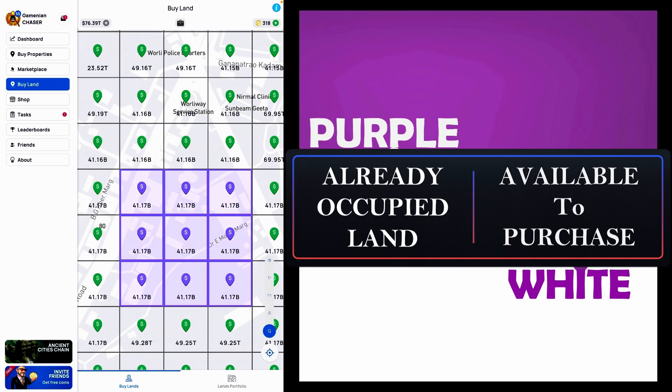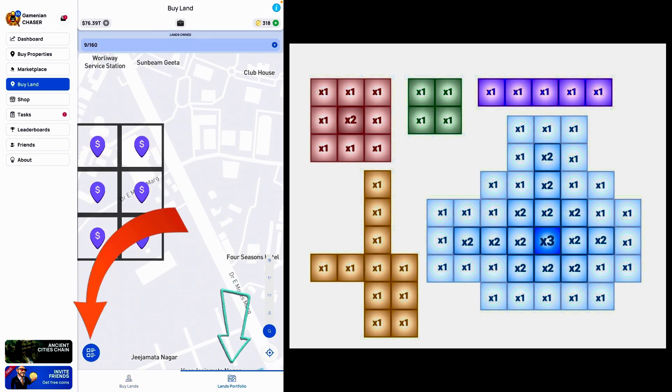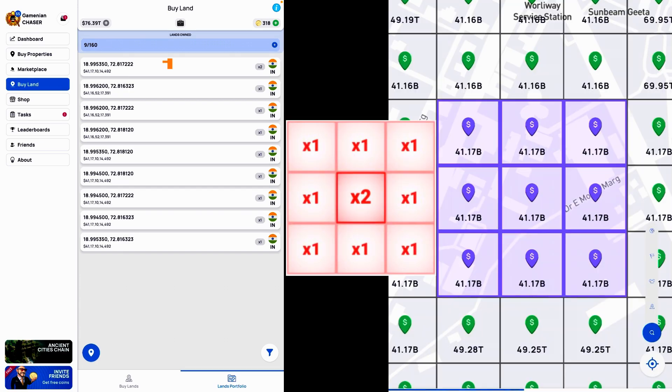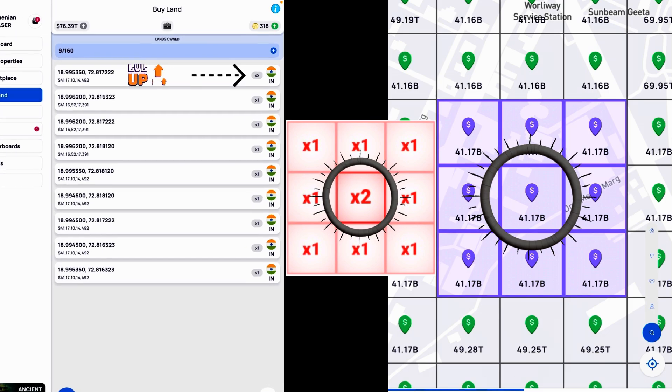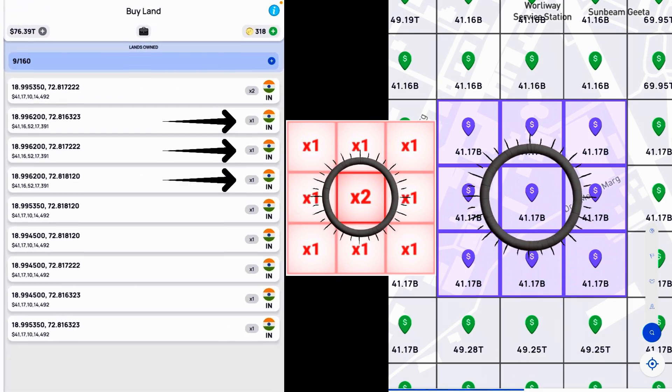Now I have a square already with me. We'll go to the lands portfolio section. By clicking on this button you will be able to see all the lands you are owning and the rent associated with each of the land. Our main property which is in the center — the rent of it will be multiplied by x2 and for all other properties it is x1.